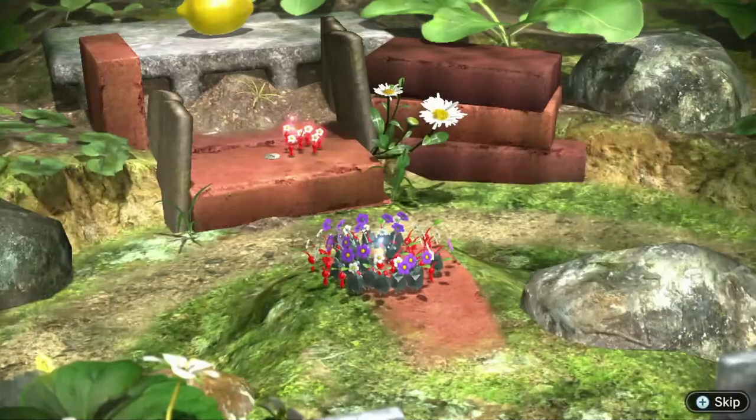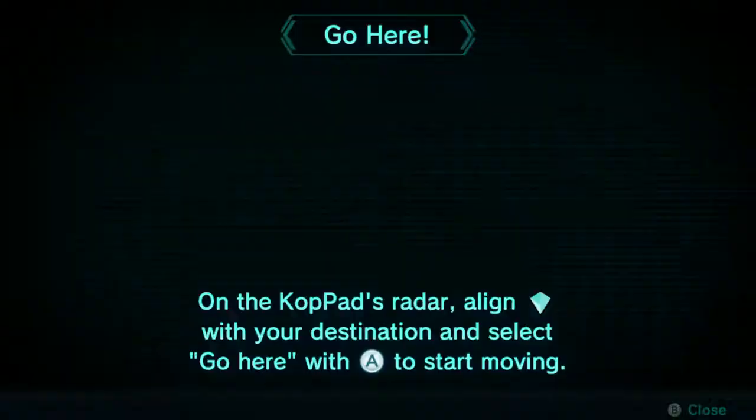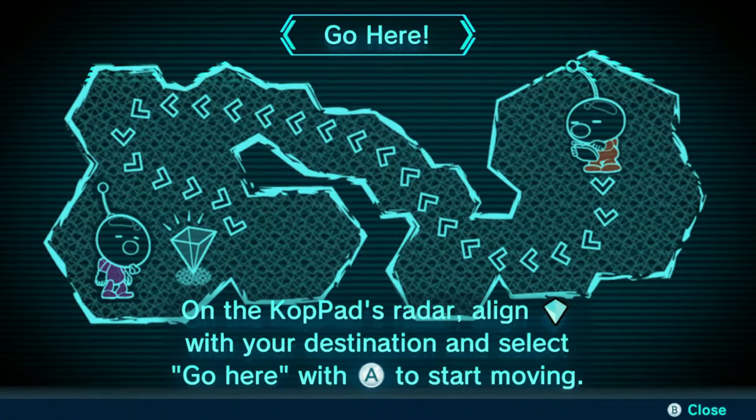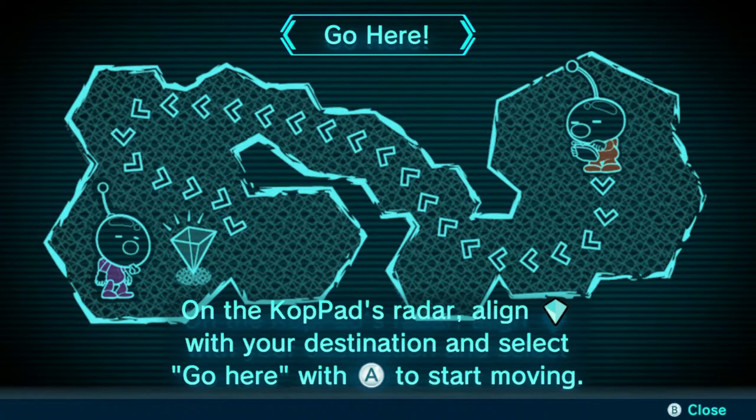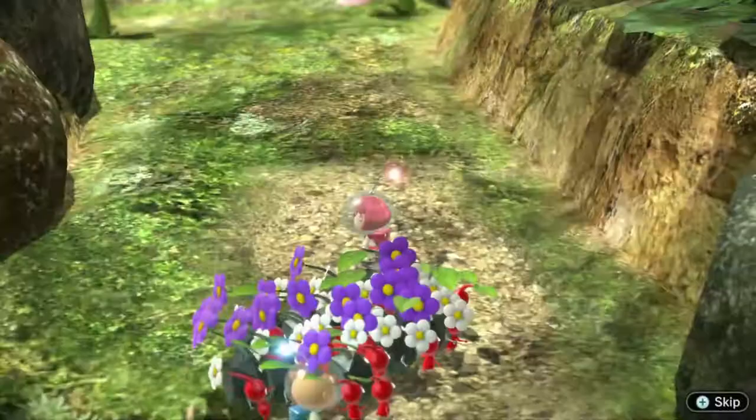Press and hold Y then select with the L stick. We've got morning six to carry. How do we have Alph follow me? There's another file: on the Koppai pad radar, align with your destination, select 'Go Here' with A to start moving. It's strange to find such a data file — the radar did have a 'Go Here' feature. We should try it soon, especially if we split into multiple squads.